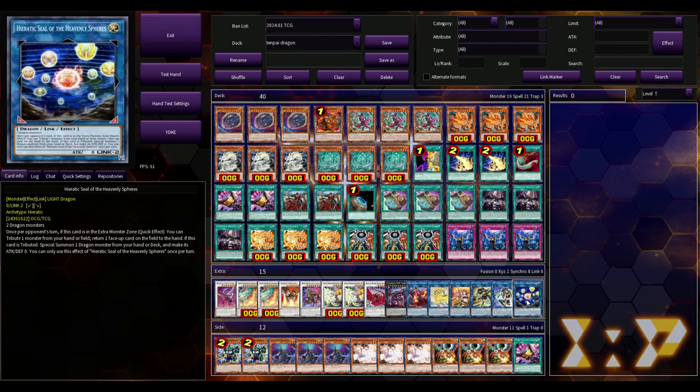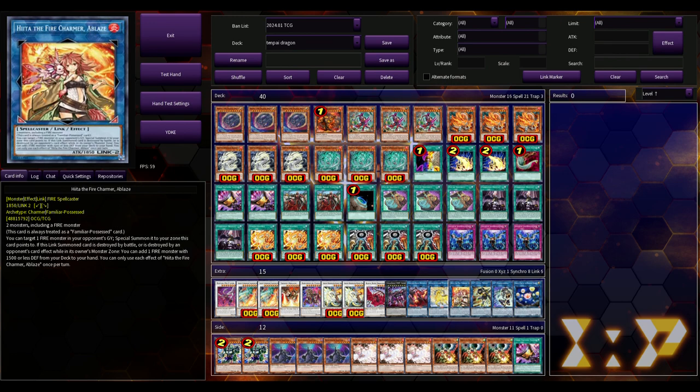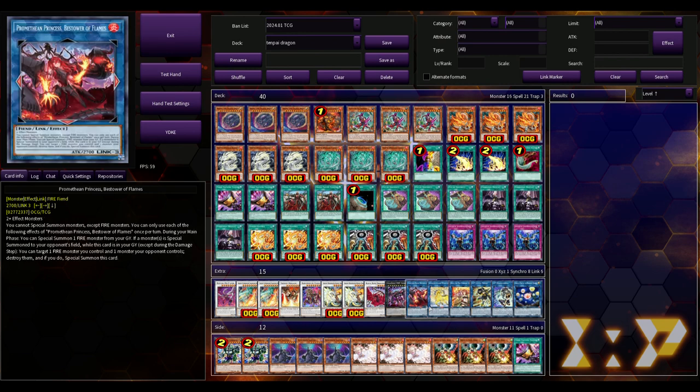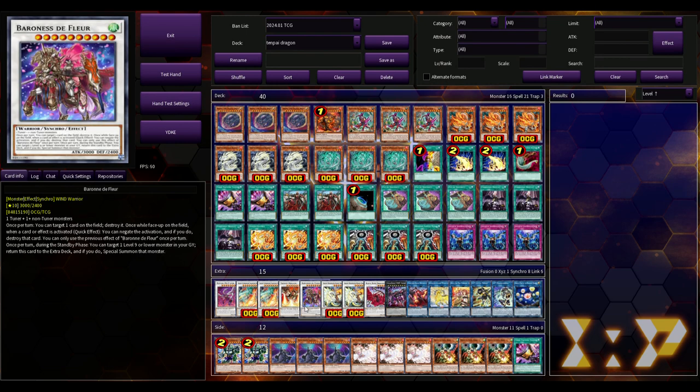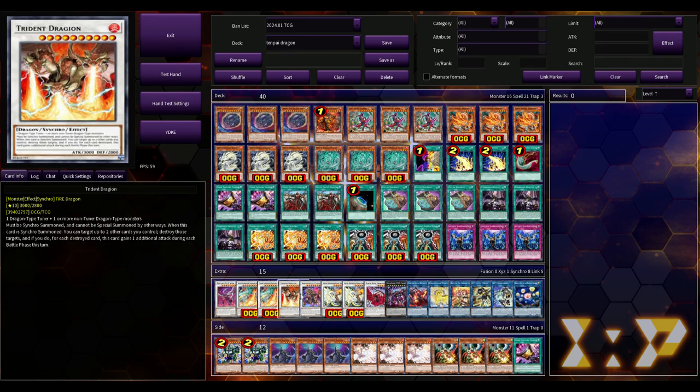For the extra deck — still working on it — we're playing Heavenly Spheres, one Masquerena, one Lil' Knight, one Hiita, one Unicorn, one Promethean Princess, and Sky Crisis. No matter what deck you're playing, you have to play Masquerena, Lil' Knight, and Sky Crisis. Then we have Black Rose, two copies of Sangen Rise Dragon — a dragon tuner plus one or more non-tuner dragons. When synchro summoned, you can target a fire dragon in your grave and special summon it; you cannot special summon monsters for the rest of the turn except dragons. If three or more attacks have been declared this turn, quick effect from the grave, destroy one spell or trap — once per duel, rarely comes up.